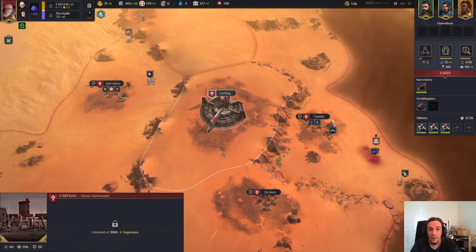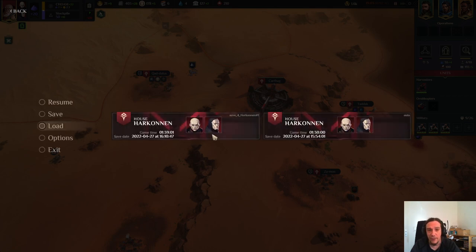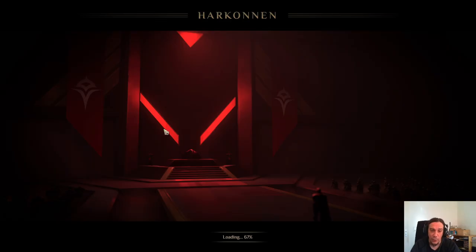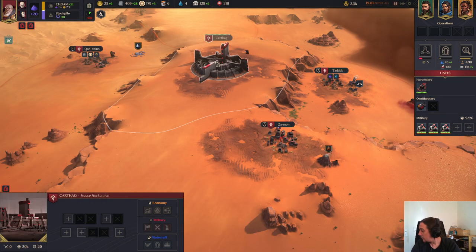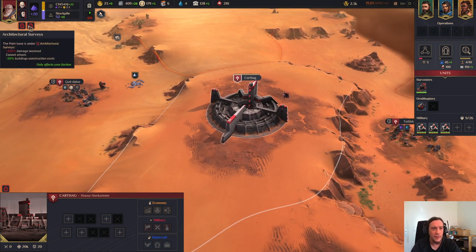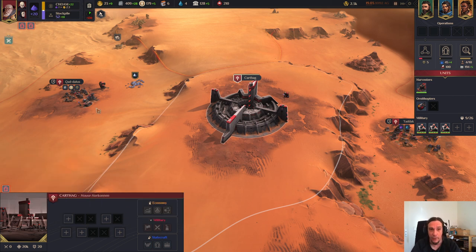Next thing I want to talk about is the capital. We need a little bit more hegemony for that. Once you reach 2,000 hegemony you're allowed to build stuff in the capital. Capital has different building slots than your average village. You only have one capital and therefore you have to choose wisely.